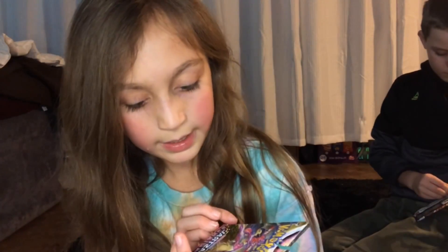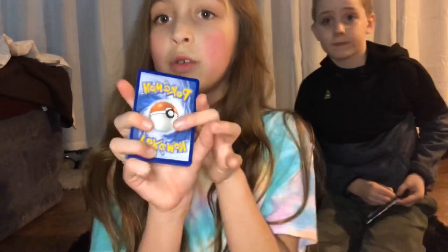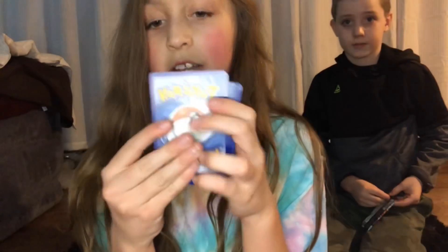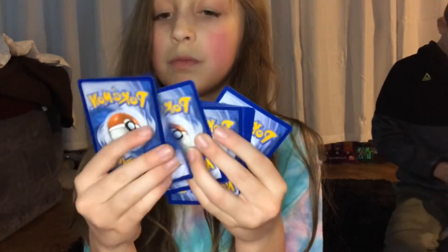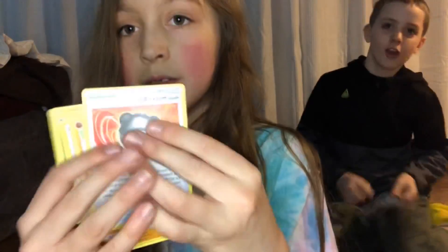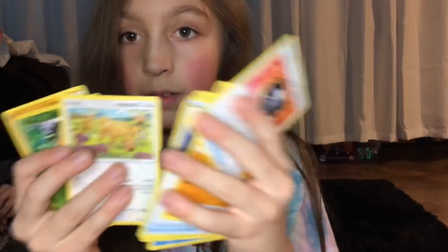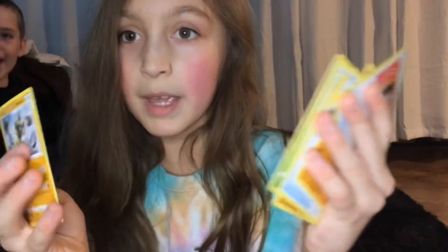Now we will be opening Astral Radiance. Take out the white code card. If you guys are wondering how to do the card trick and you get an energy all the time — you do one, two, three, four, and then when you pull it up, there's your energy. Hopefully we get a good card. No good cards in this one.